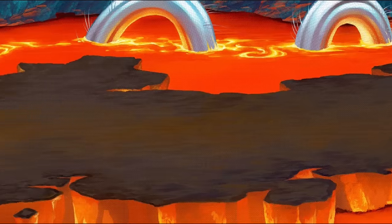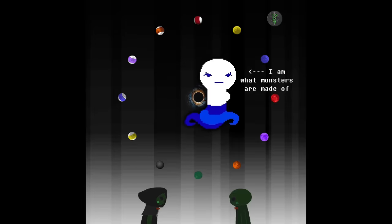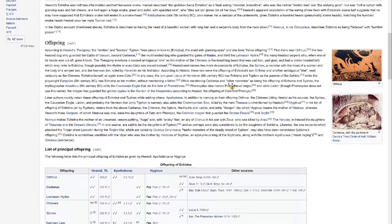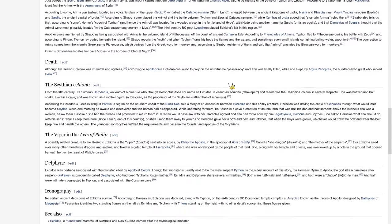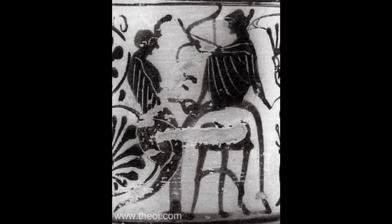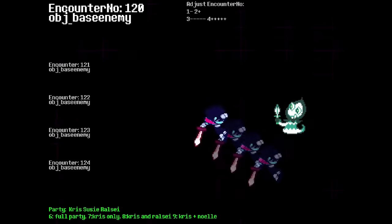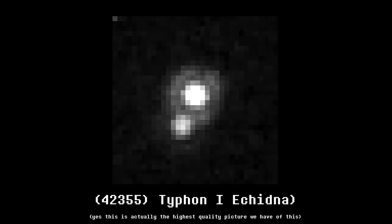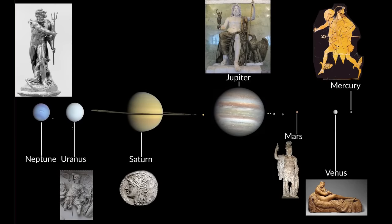To Homestuck fans, Echidna is the denizen of the space aspect, the aspect concerned with the creation and manipulation of the fabric of reality, which makes sense thematically as that's basically the role she's serving in the code too. Something I find pretty weird is just how little of the original Greek Echidna survived over the ages, as very little was actually written about her aside from the mother of monsters thing. Most unusually, there are no surviving depictions of her appearance from that time period, which basically means all the art you see of her today is essentially fan art. She's also a moon orbiting the celestial body of Typhon, but that's basically standard for Greek mythology at this point.